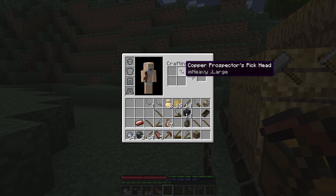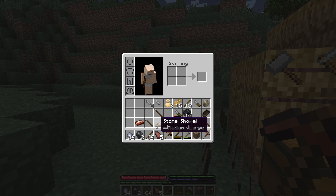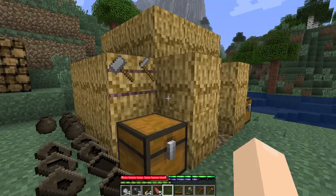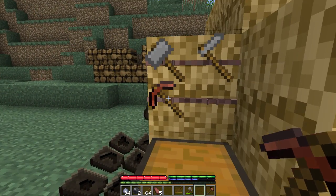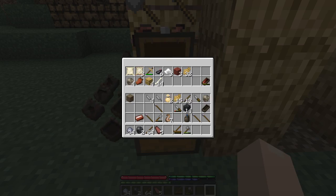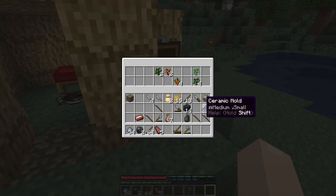I just finished getting this prospector's pick. I'm going to put these on the tool rack for the moment. I've been doing some wood collecting, and I've started my collection of saplings — there are 16 different types of trees in the game.